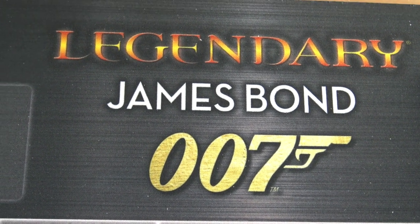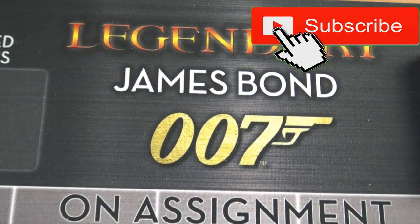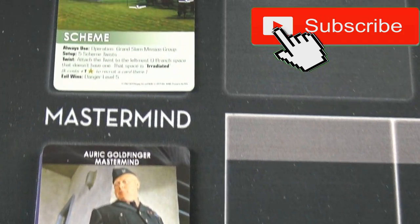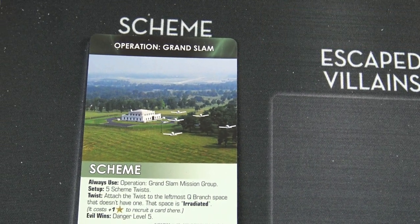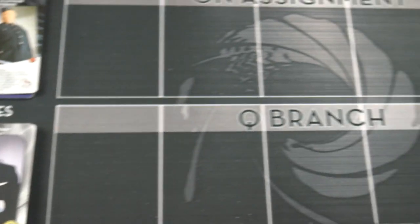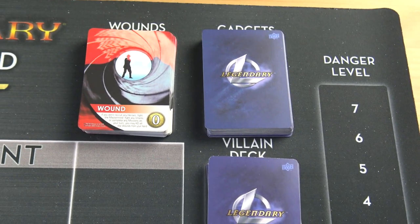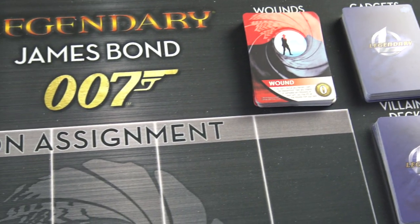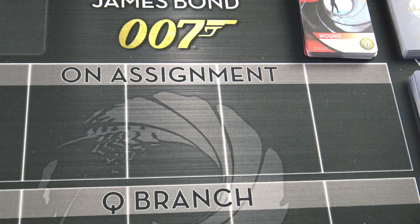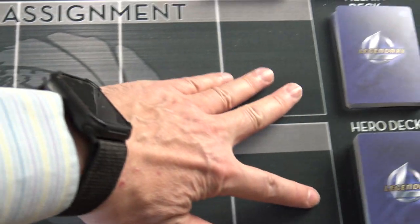Hey guys, today I'm doing a playthrough of the legendary James Bond 007 board game. The scenario I've picked is Goldfinger, and from the two schemes available for him, I've picked Operation Grand Slam. Here's a little view of the board — I'll get into more detail as I play. Since I'll need both hands, I'll be using a tripod to film.